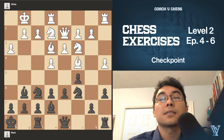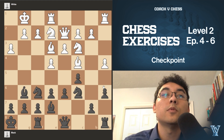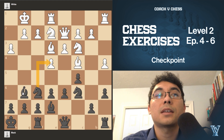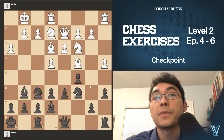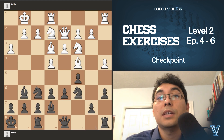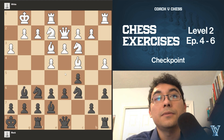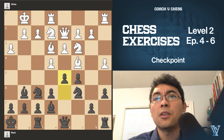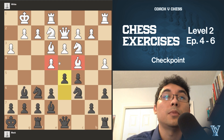Try to find the best sequence in this position and write down your answer. You may stop the video now. So here — any checks in the position, we don't have any checks, so we can move on to the next one. Any captures we do have, but they don't do anything other than lose a piece. So any attacks or threats — we do have some. Because we have a lot of control of the d5 square, we can actually just push our pawn to d5, attacking the bishop and attacking the pawn.